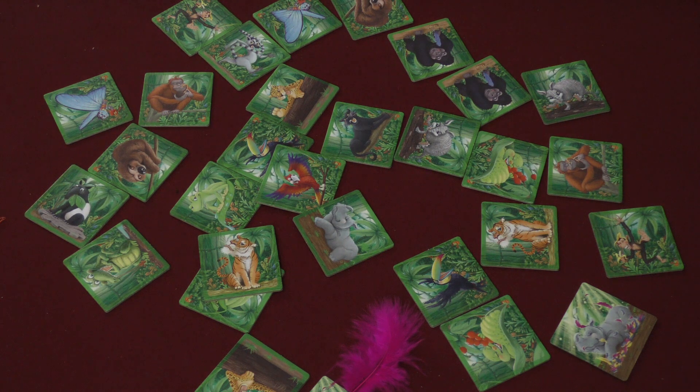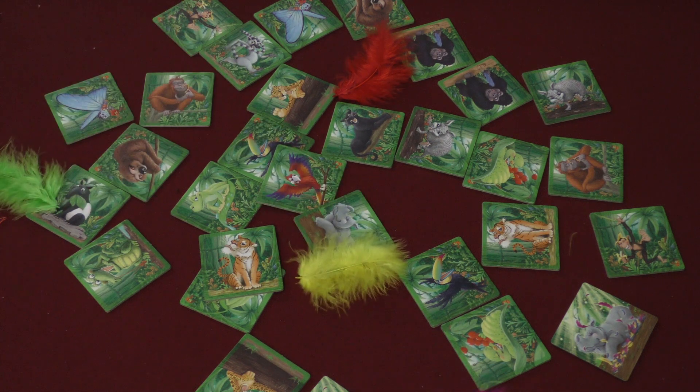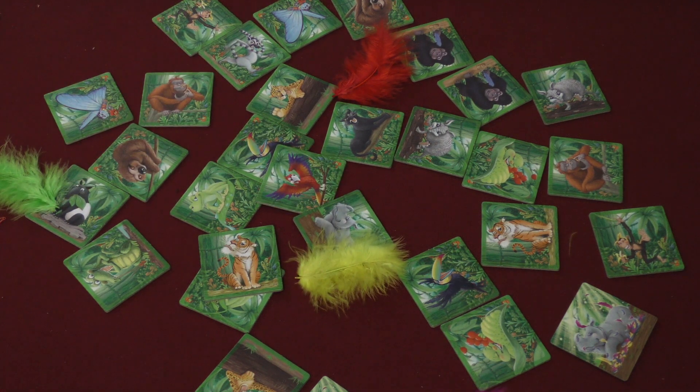It doesn't matter how many tiles your feather lands on — you can pick one of the ones it lands on. That's pretty much the game. You're just going to be blowing these feathers on and keep going. As time goes by, you can push things in. Once everyone has gotten all the animals, you count the number of pairs that you have, and whoever has the most pairs is the winner of the game.